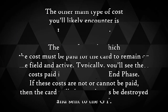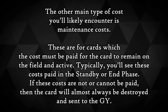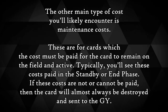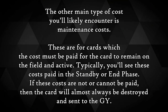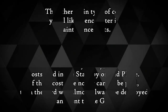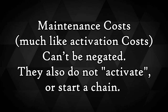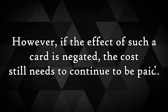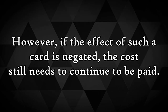Now one of the other types of costs you'll likely encounter is a maintenance cost. These are for cards where the cost must be paid for the card to remain on the field and active. Typically you'll see these costs paid in the standby or end phase. Usually if these costs are not or cannot be paid, then the card will almost always be destroyed and sent to the graveyard. Maintenance costs, much like activation costs, can't be negated. They also do not activate or start a chain link. However, if the effect of such a card is negated, the cost still needs to continue to be paid.